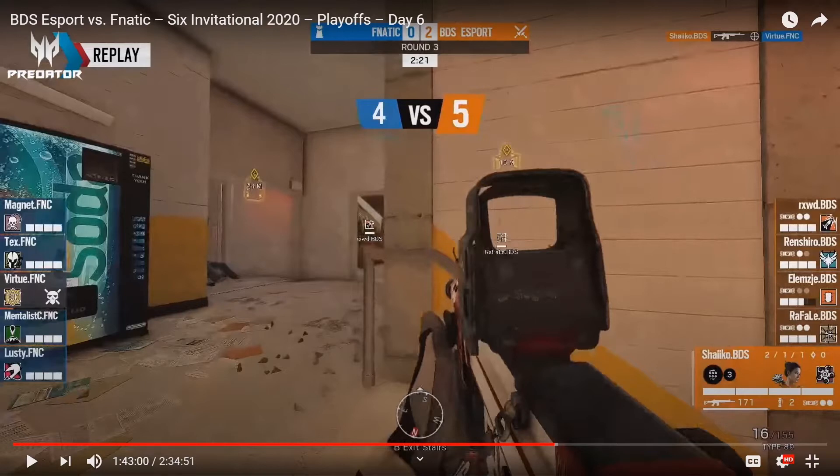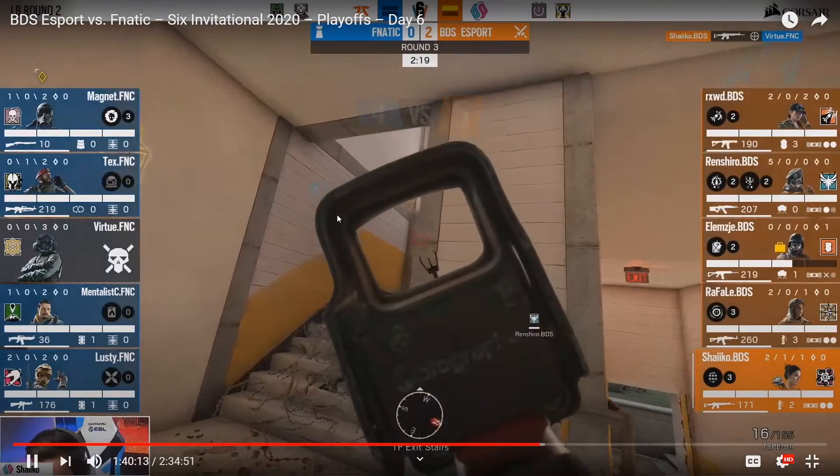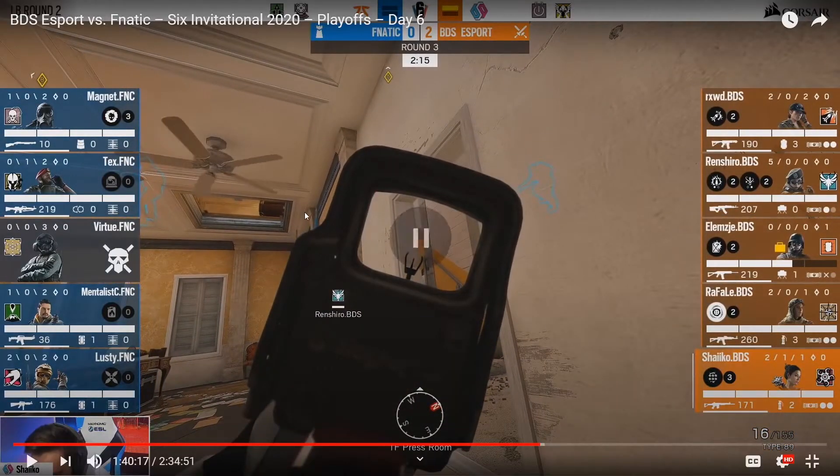Shaco plays for Team BDS in Pro League, and he's one of the very best fraggers in Siege, if not the best fragger in Siege. A lot of people fixate on imitating his wacky mouse sensitivity settings, but if you actually watch him play, one of the things that really sets him apart is his excellence at finding and holding advantageous pixel angles. He's certainly not the only player who plays pixel angles in Pro League, but he's constantly setting up these angles for himself, not just on defense, but on attack too. And after getting that kill, the very next thing Shaco does is maneuver into another great pixel angle on the yellow stairs.